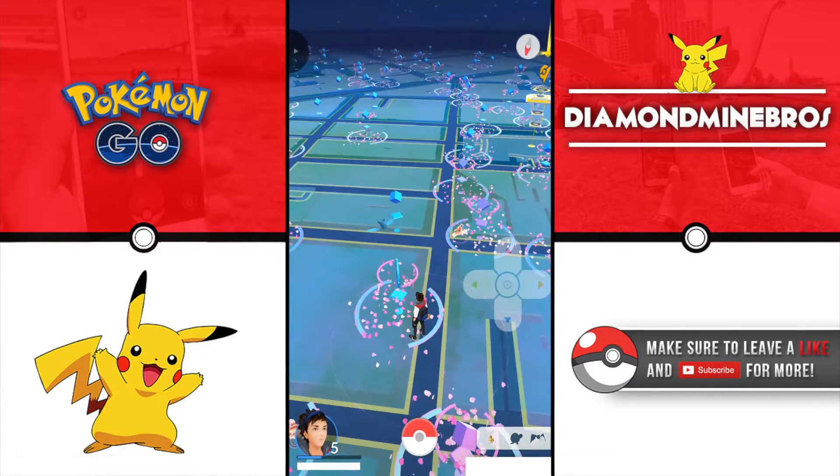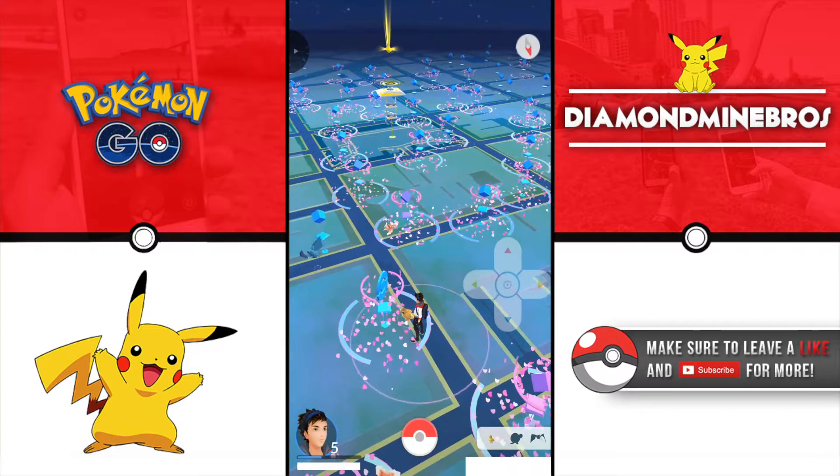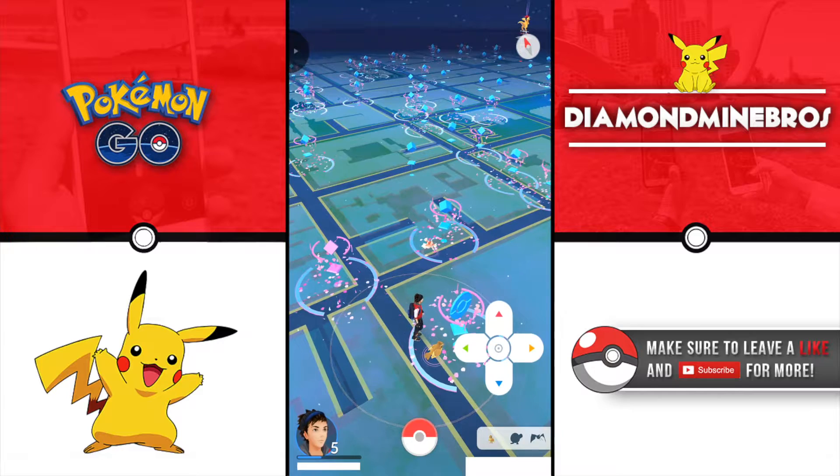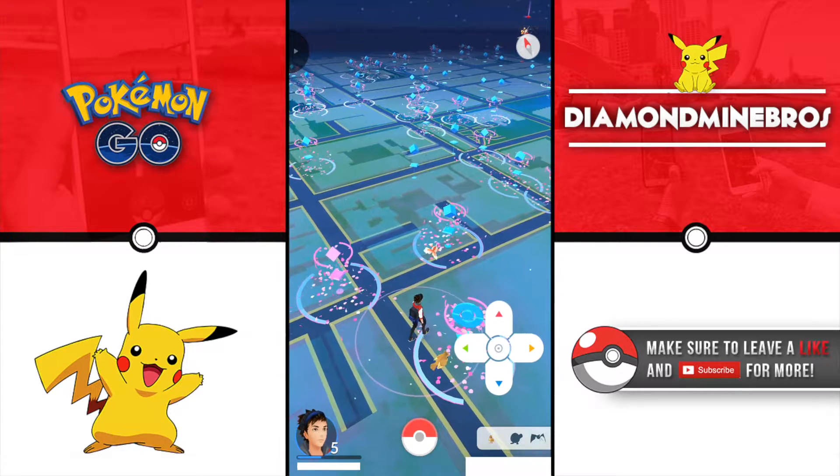So what this hack allows you guys to do is move around in Pokemon Go without actually moving in real life, and also allows you guys to locate Pokemon and also teleport there. So this hack is actually pretty cool — we just found out and we'll be leaving the links in the description.